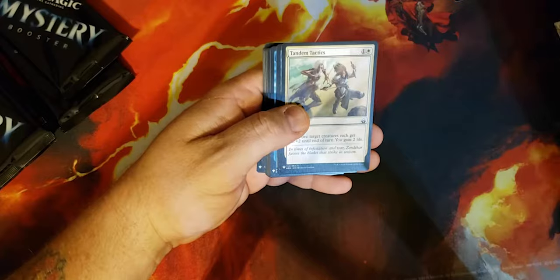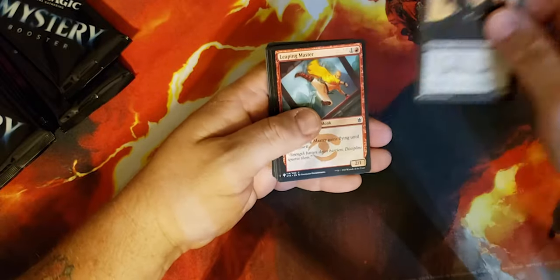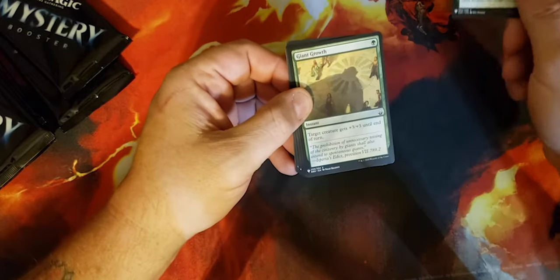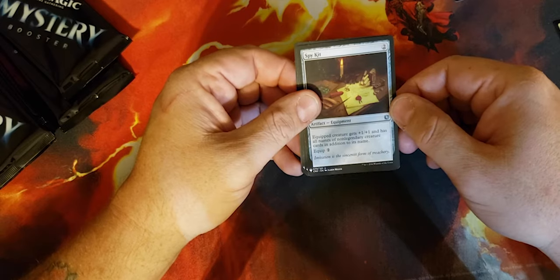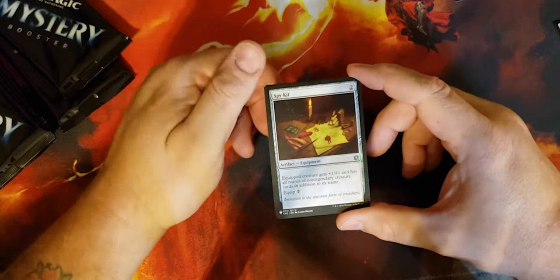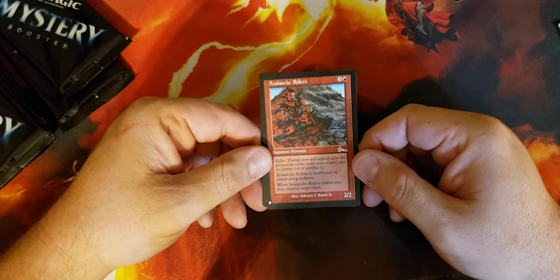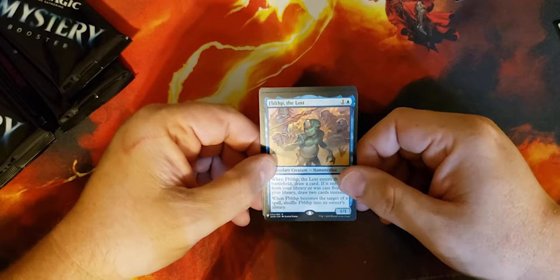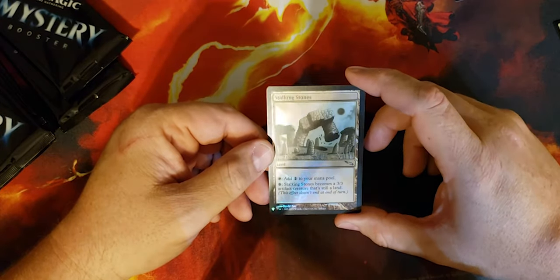Disposal Mummy, Tandem Tactics, Slipstream Eel, Opt, Twins of Maurer Estate, Erg Raiders, Leaping Master, Skirk Prospector, Nettle Sentinel, Giant Growth, Azorius Charm, Spy Kit — equipped creature gets plus one plus one and has all names of non-legendary creature cards in addition to its own name. This is a fun jank card for commander. Avalanche Riders — unaffected by summoning sickness, when it comes into play destroy target land. Fblthp, the Lost — probably the worst rare we've gotten so far. Stalking Stones — becomes a 3/3 artifact creature, it's still a land.